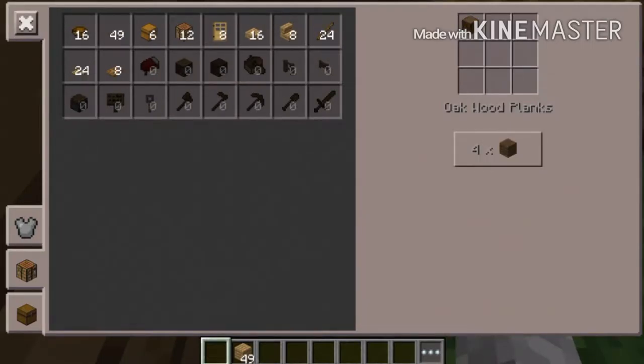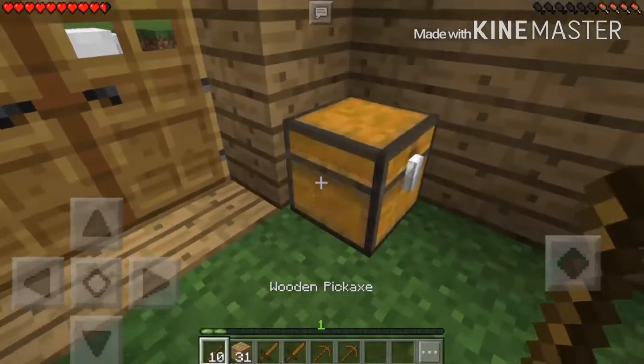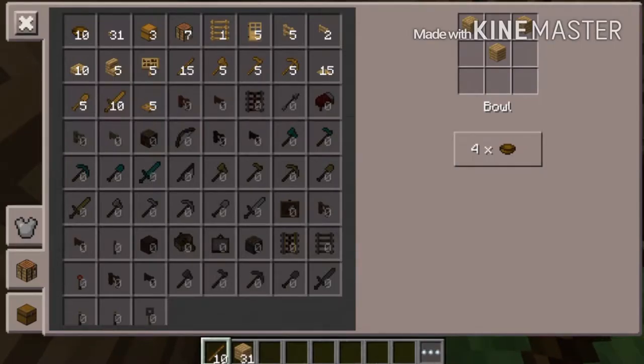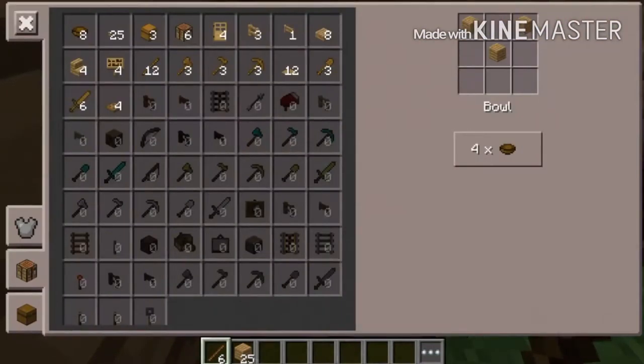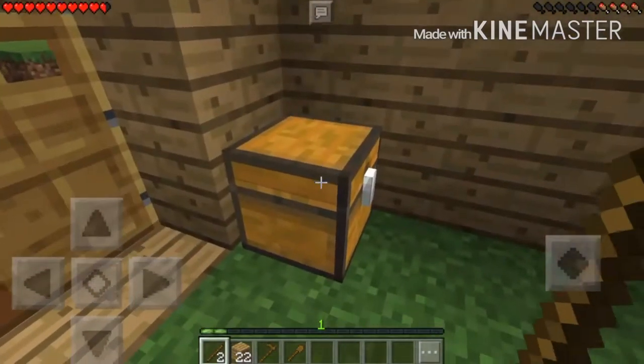Last piece, there we go. Now let's get about two swords and two pickaxes. Boom boom boom. Let's also get two axes. We are almost out of sticks, but let's go ahead and grab one hoe and one shovel. There we go, so that's our set of tools — that we really don't need right now.